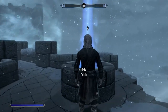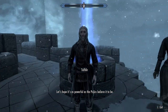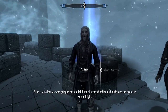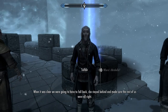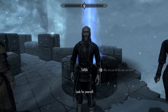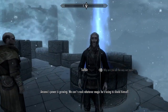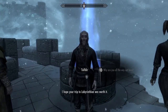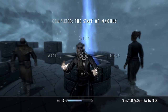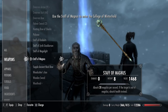We find Tolfdir outside: 'You're amazing — you survived! You have it then. Let's hope it's as powerful as the Psijics believe it to be. Where's Mirabelle?' 'She didn't make it. It was clear we were going to have to fall back — she stayed behind and made sure the rest of us got away.' That's sad. 'So why are you way out here?' 'Ancano's power is growing — whatever magic he's using to shield himself, I hope your trip to Labyrinthian was worth it.' As a matter of fact, it was.